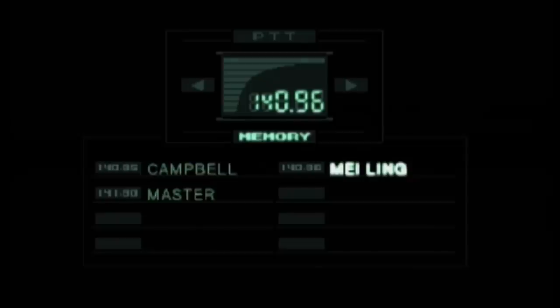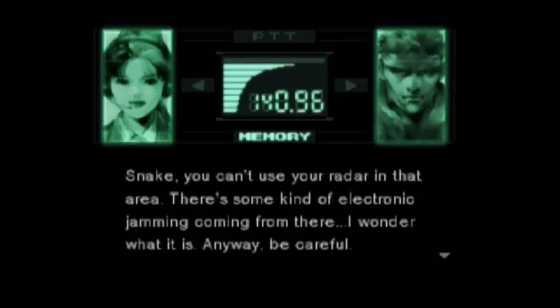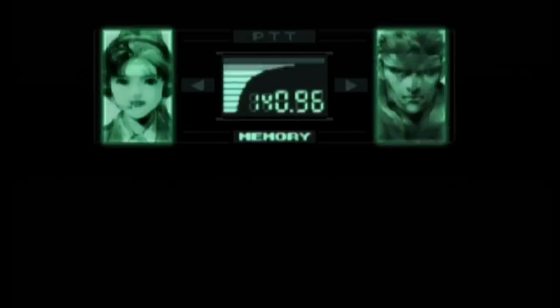There are a few special codec conversations you can activate by doing specific things in the game. If you repeatedly call Mei Ling and keep choosing Do Not Save, she will stop talking to you when you call. Keep doing it enough times and she'll stick out her tongue at you.